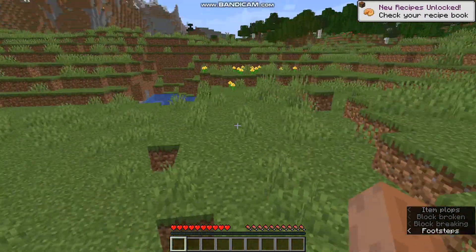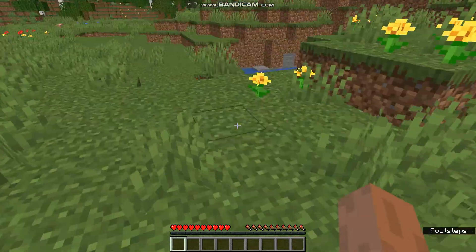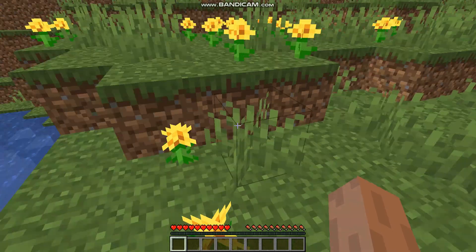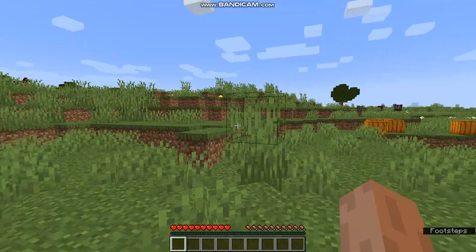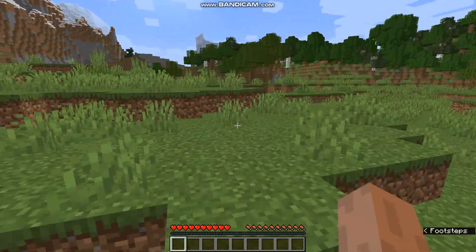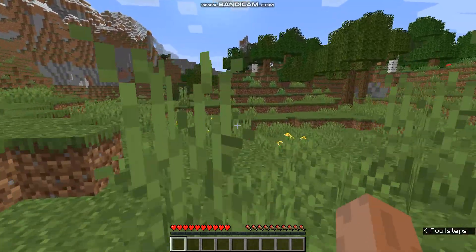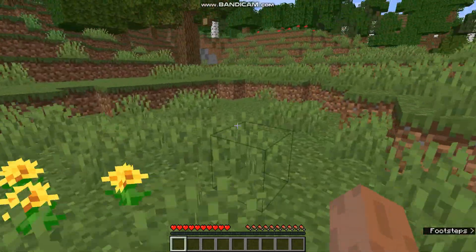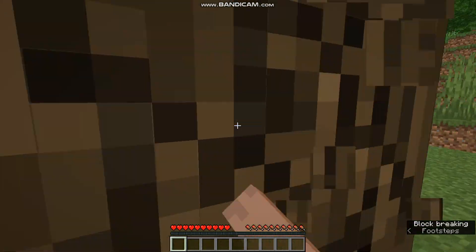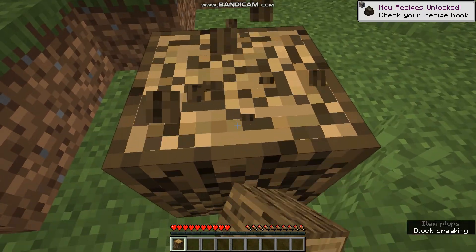I started this world with a random seed, so you don't have to put in anything. What I always like to do first is grab a tree. Usually you'll spawn in an area with trees, but if you spawn in a different biome, like a mesa biome, you might not get trees, so you just sort of have to travel out of that or find a tree somewhere else. First, you want to get wood.